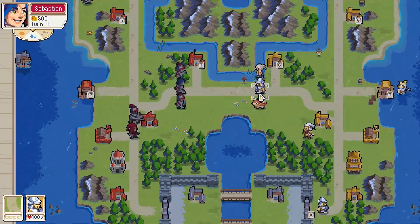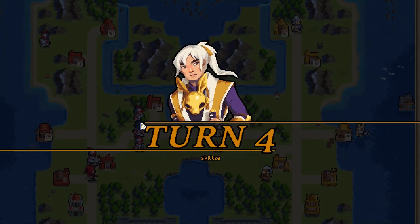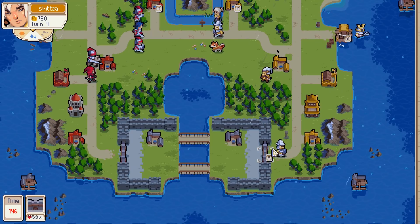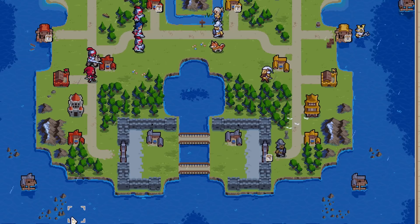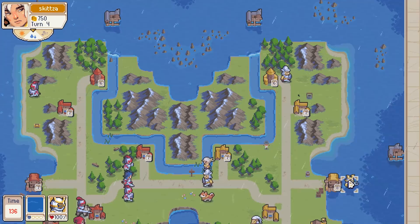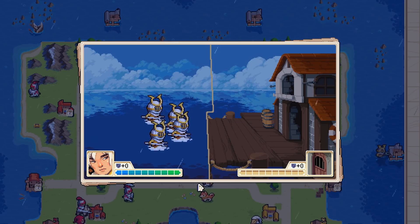Our turn. Alright, so he saved money — he saved all 500 gold. Well, I'm going to try and keep getting him to play games in the middle while I go around and capture these things. So I should be up to 600, right? Yeah, 600.